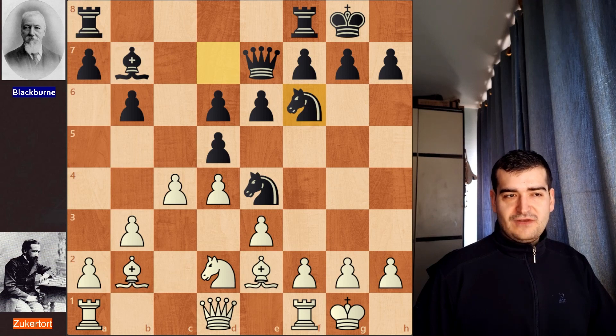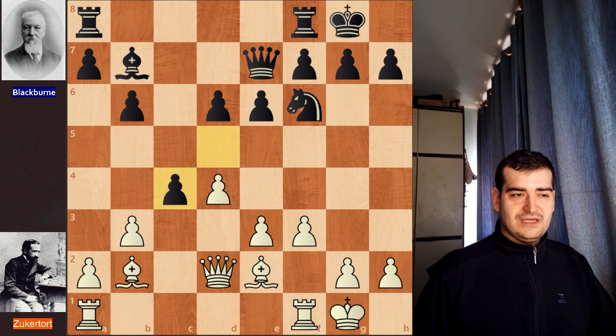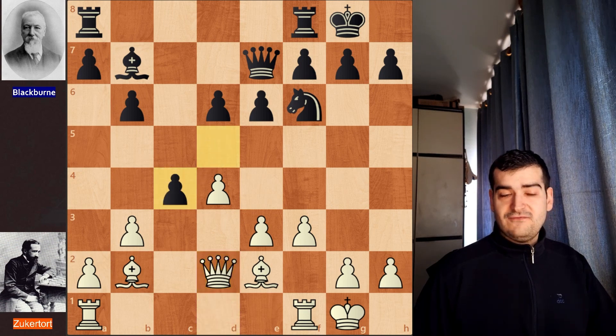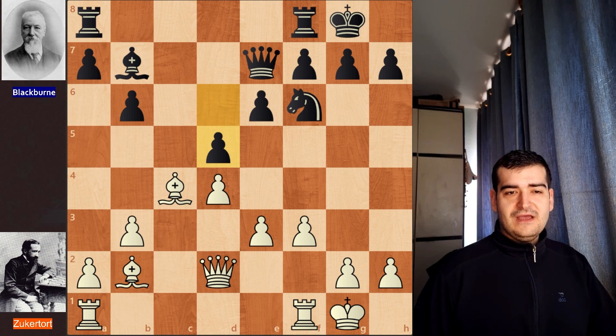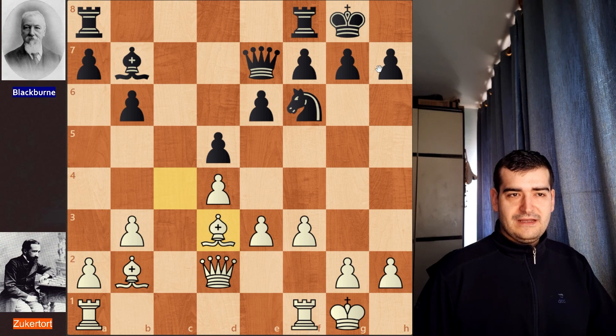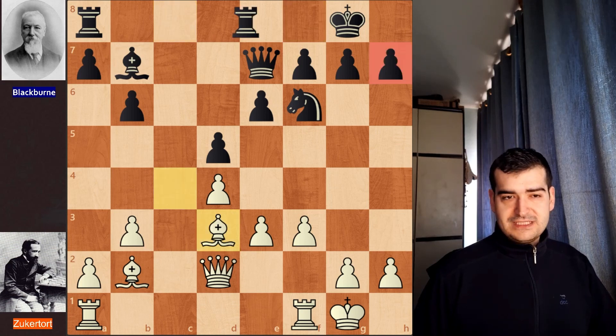Black plays the nice move Nd2f6, still wanting control of the e4 square. White decides to play f3, pushing away this knight. We have the knight picking up on d2, queen takes on d2, and d takes on c4 for black. Bishop picks up on c4 for Zuckertort, and then black plays d5, pushing away this bishop. The bishop is forced to retreat to d3 — the best square, aiming at the black king. After this move, Rc8 is played for black, which is actually not the best idea.